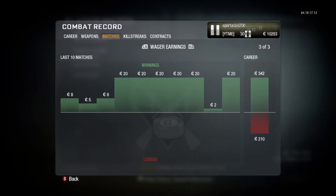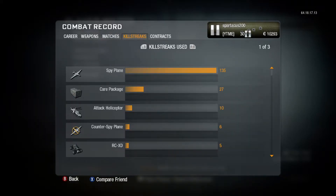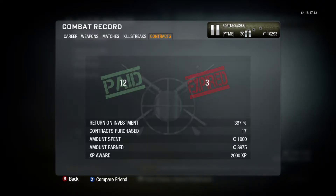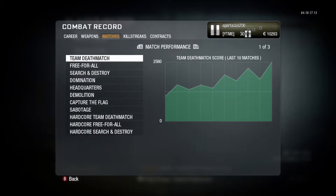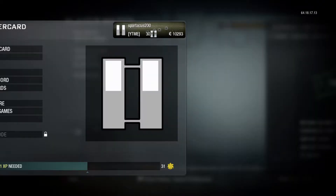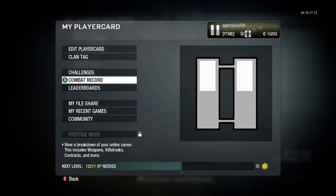There's wager match earnings, killstreaks — spy plane obviously the most used — and contracts showing how many I've paid for and how many expired. This is really interesting combat record content you don't see in future Call of Duty games because they no longer have an in-game COD Points economy. The COD Points system now is just a real-money credit card system. Anyway, that is the combat record for Black Ops.